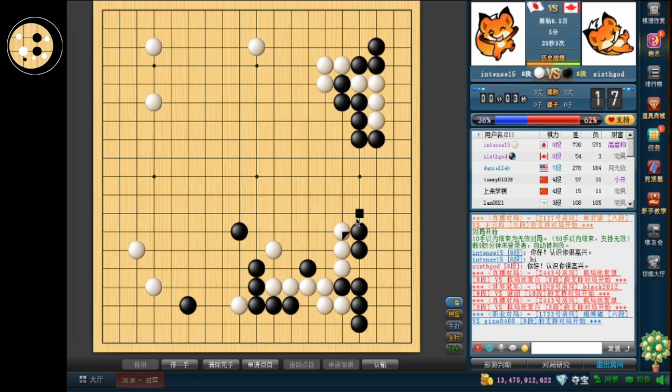If he ignores now, I can still enclose this group, and it's still relatively big. Since he can't make an eye here, he's going to have to make two eyes in the middle, which is not that easy. So he's going to have to spend another move.